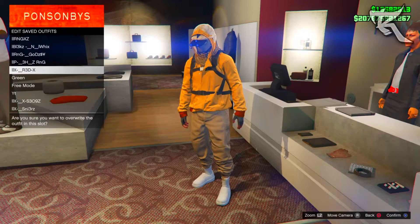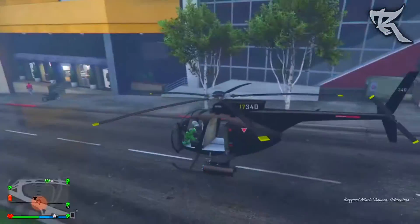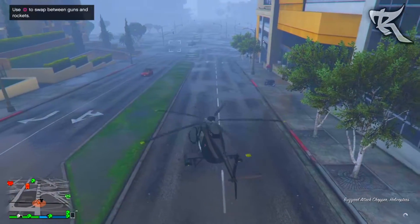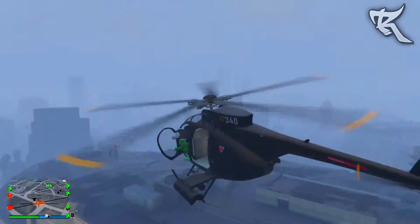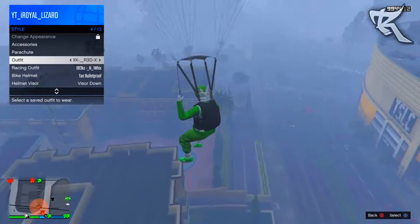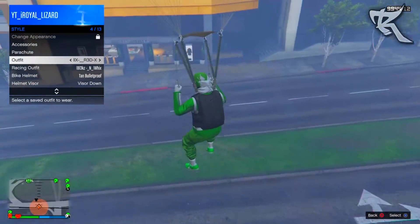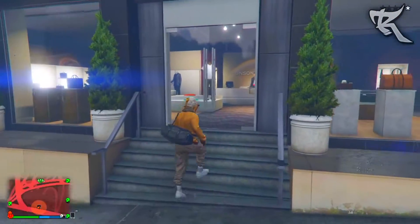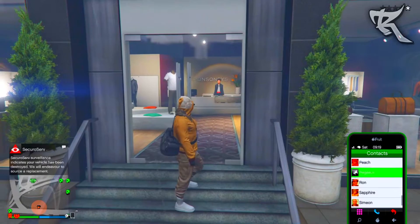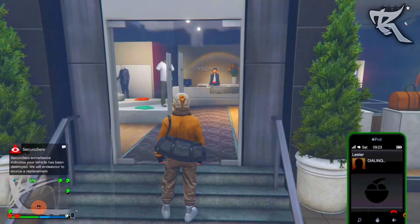If you have a duffel bag on your outfit, take the outfit on with the duffel bag, get in your helicopter, fly high up in the air, deploy a parachute via the interaction menu, hover over the outfit you want to transfer the duffel bag to. As soon as your character takes the parachute off slowly and gets a little dark, equip the outfit you just saved with the duffel bag on. Then go to the clothing store again and save it as an outfit.